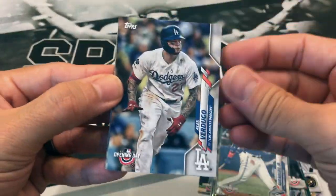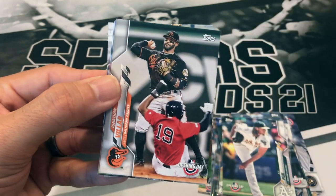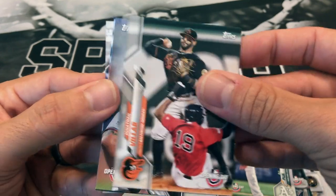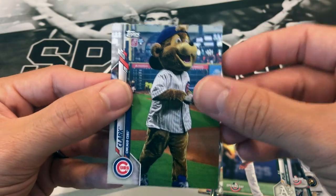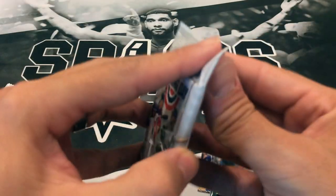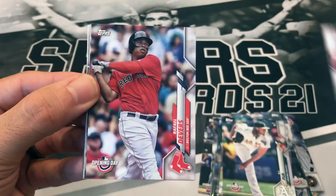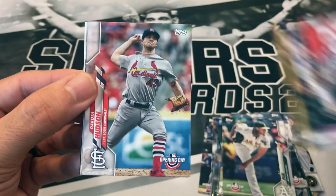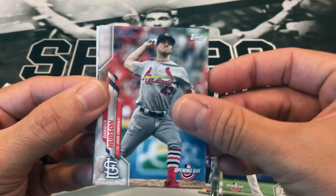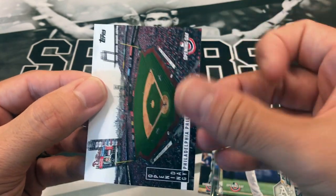We got Alex Verdugo, Miguel Cabrera, Jonathan Villar, Jorge Farlo, Nelson Cruz, and the Chicago Cubs Mascot. We got Tommy Edmond, Rafael Devers, Trevor Story, Dakota Hudson, Matt Chapman, Jose Ramirez, and the Philly Stadium.